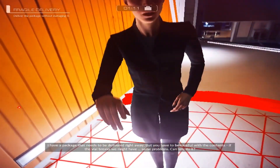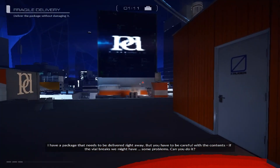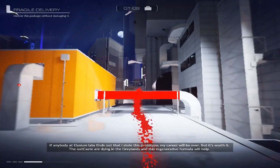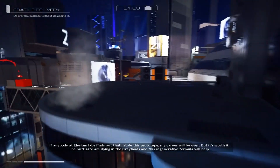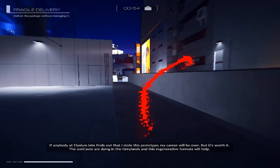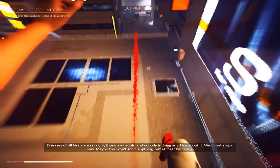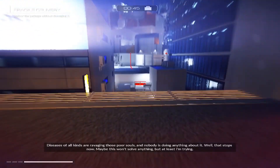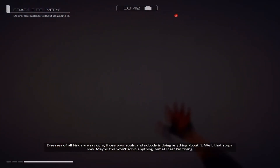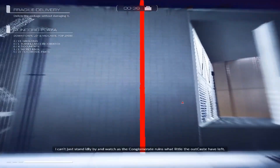That needs to be delivered right away, but you have to be careful with the contents. If the vial breaks we might have some problems. Can you do it? If anybody at Elysium Labs finds out that I stole this prototype, my career will be over. But it's worth it. The outcasts are dying in the Greylands, and this regenerative formula will help. Diseases of all kinds are ravaging those poor souls and nobody is doing anything about it. Well, that stops now. Maybe this won't solve anything, but at least I'm trying. I just can't stand idly by and watch as the conglomerate ruins what little the outcasts have left.